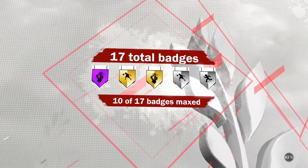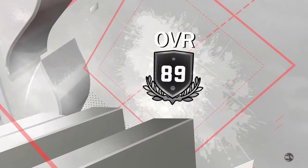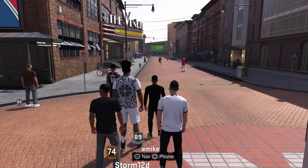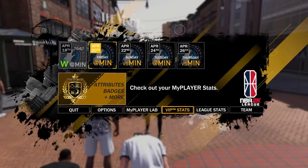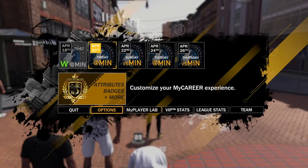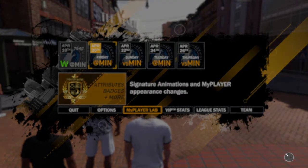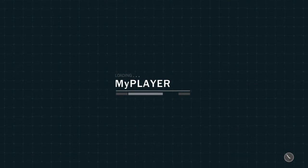Like if you want your elite dribble moves on your playmaking sharpshooter or playmaking stretch big, use this method. First, go to the MyPlayerLab, click on MyPlayerLab, then go to signature animations, then click on all the animations that you want.